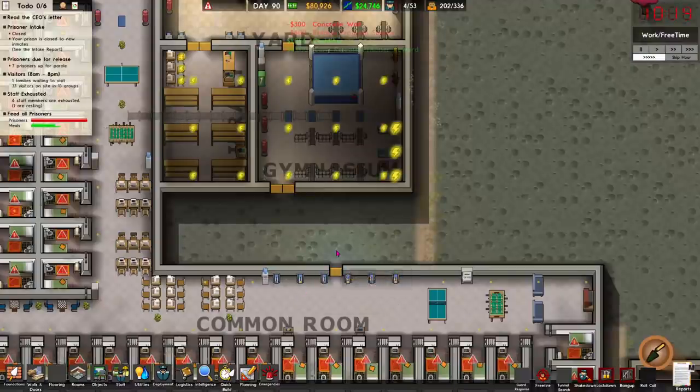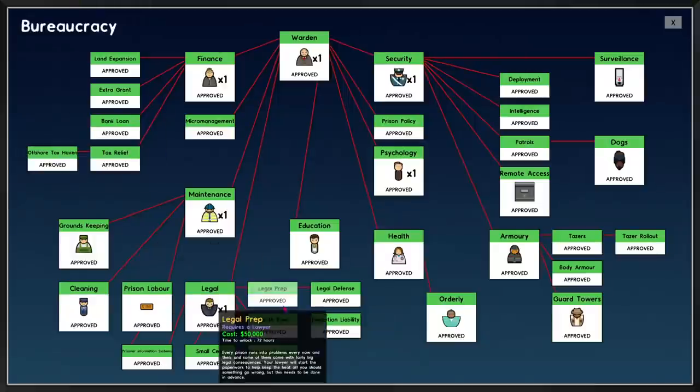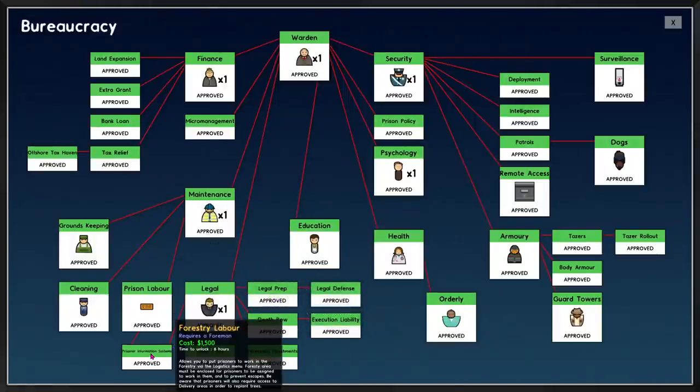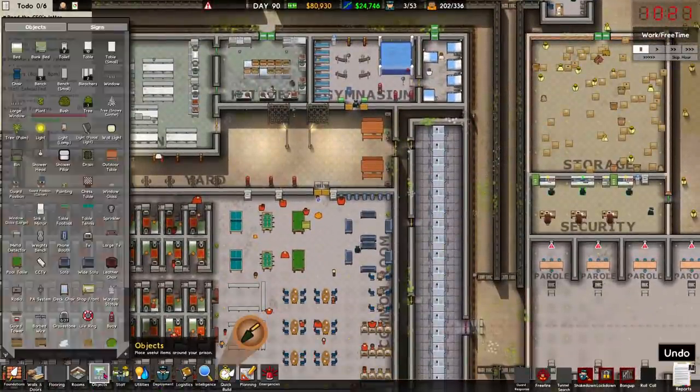I got an achievement — 'Wait and Hope' — unlocking the entire tech tree! Did I not already have that? I genuinely thought that was added by a mod.